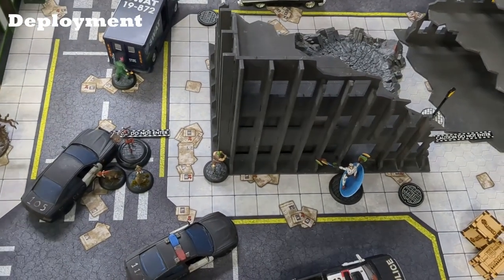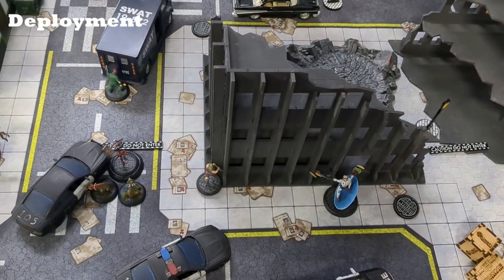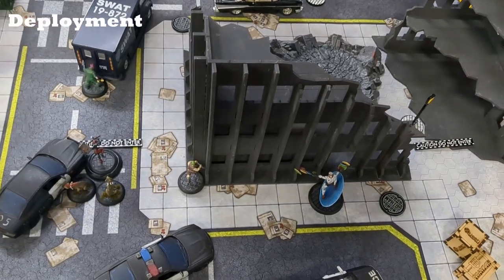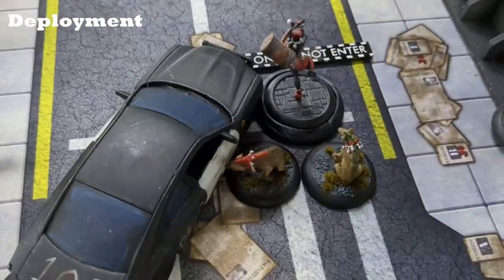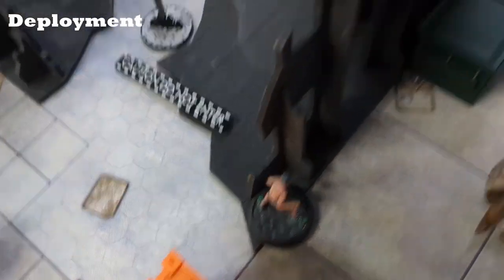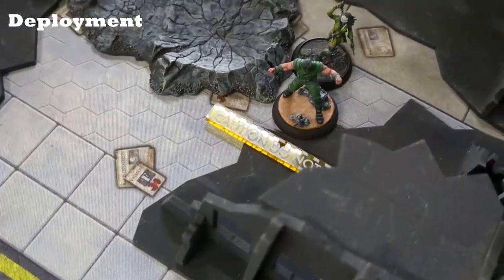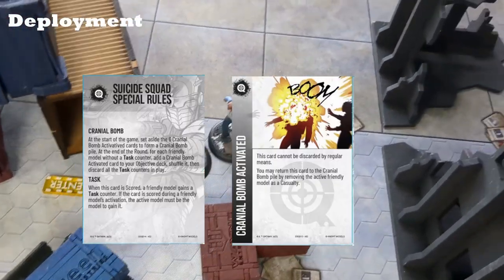Coming back at the end of deployment — we ended up with Hidden Evidences for our scenario and Heatwave for our event. I won the roll-off, so Joker took the 10-inch deployment zone and the Suicide Squad is in the 8-inch deployment zone. Here's an overview: Harley, Buffoon, a Thug, Polka Dot Man, another Thug and Mad Hatter, a last Thug, and Joker is off the board — that's where he starts. Deadshot and Poison Ivy are sticking together. Cheshire and TDK are on the left side. On the right side: Weasel, Deathstroke, and Diablo. Everybody's within Inspire range.